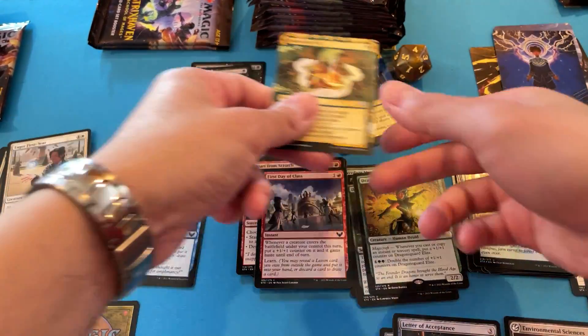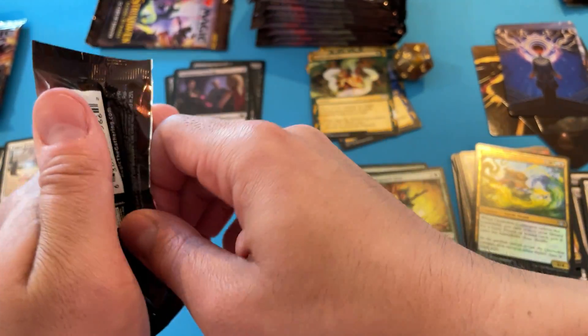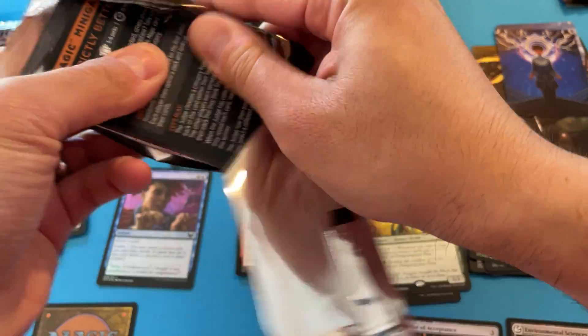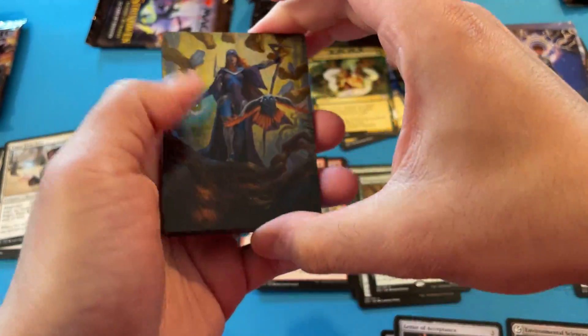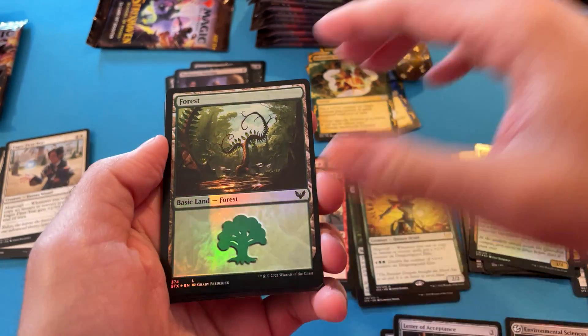So that's our first straight up blue card. Again, I've pulled two Mythics so far — I got the Owl, I got Witherbloom Dragon. Solid. Casmean would be cool to open. Still haven't seen the art card. I have a foil.